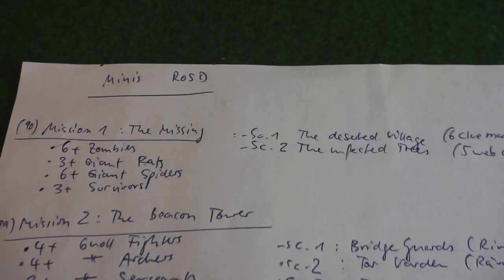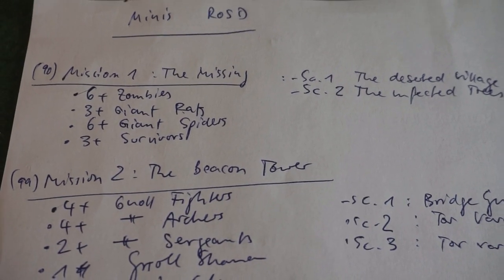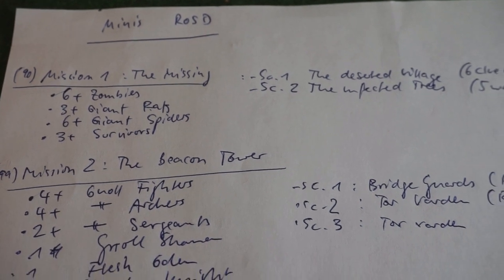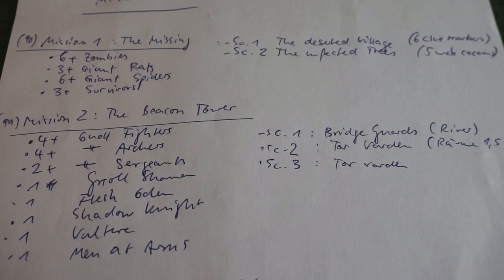On this page of the sheet I have listed the miniatures. For example, for Mission 1 we need at least 6 zombies, at least 3 giant rats, a few spiders, and a few survivors. You can look forward to me showing you miniatures from different ranges which I think fit well with Rangers of Shadow Deep.